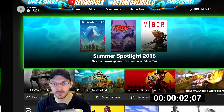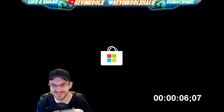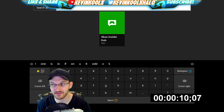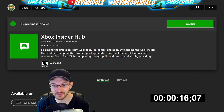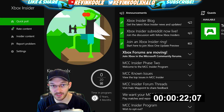What you want to do is go all the way over to Store on the far right, then go to Search. Type in 'Xbox Insider' — if you type in 'Xbox I' it pops up right there: Xbox Insider Hub. Click on that and then click Install. I've already installed it so I'll hit Launch, but that's where you'll hit Install.